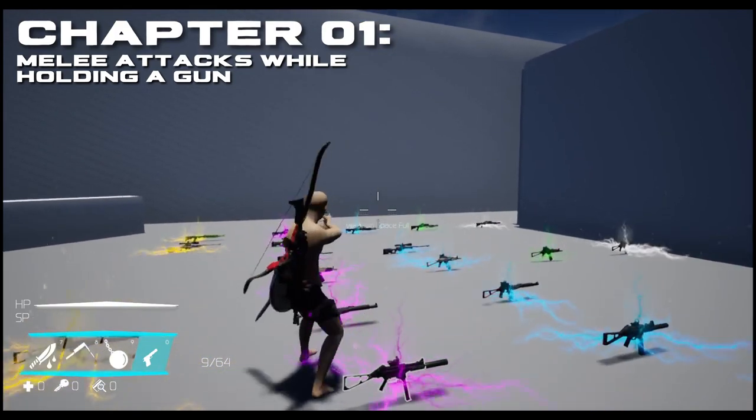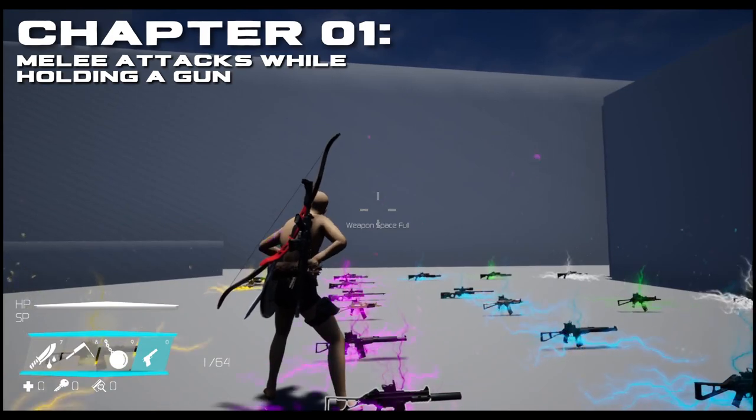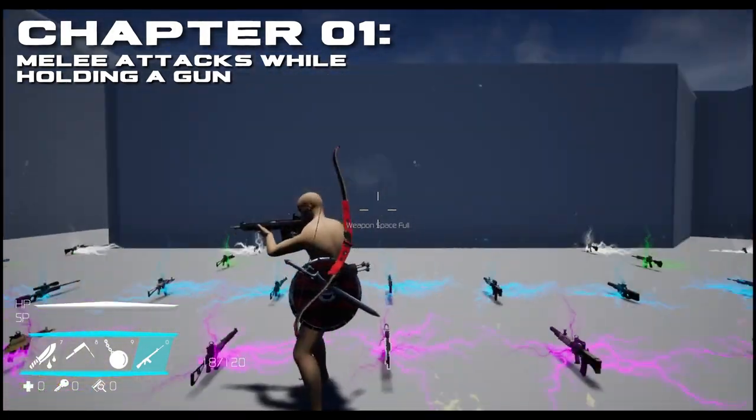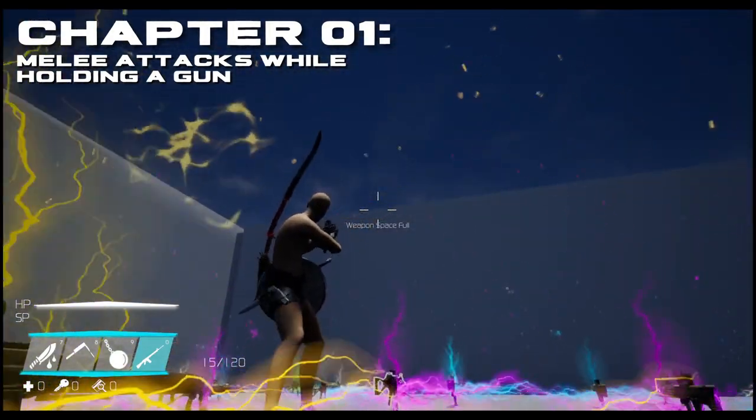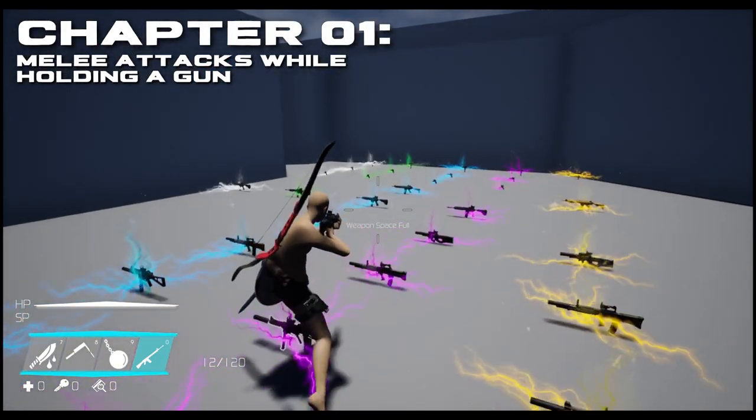Generally a bow and arrow combo or a sword would solve this problem, but we haven't gotten there yet in the creation process. So for the time being, we have our gun melee strikes. For what it's worth, I think the animations look quite nice and work well for our intended purpose.